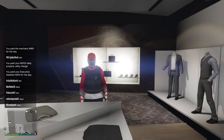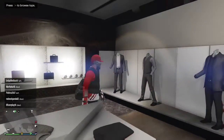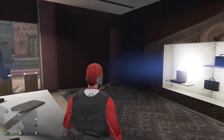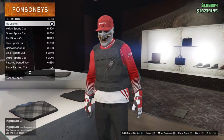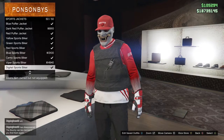What you guys want to do to start off this modded outfit is go over to tops, go into racing jackets, go down and buy the red sports biker. And then after that go over to the pants and buy the black low crotch pants.